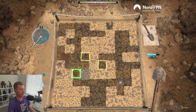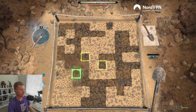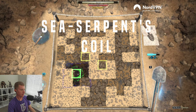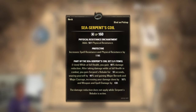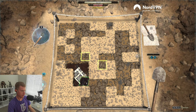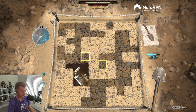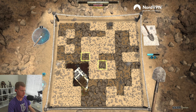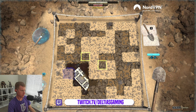Welcome back, it's Delta from deltiusgaming.com with a brief guide for a new mythic in the High Isles — the Sea Serpent's Coil. While at full health, you get a 40% damage reduction. After taking damage while at full health in combat, you gain Serpent's Vigor for 10 seconds: you snare yourself by 40%, but gain Major Berserk increasing your damage done by 10%, and Major Courage giving you weapon and spell damage by 430.